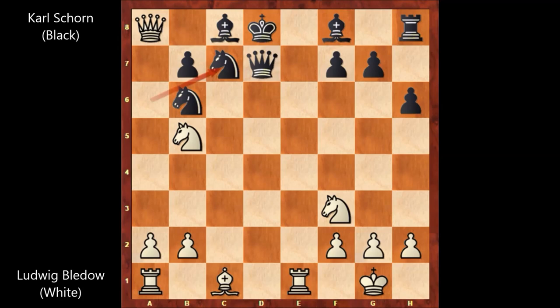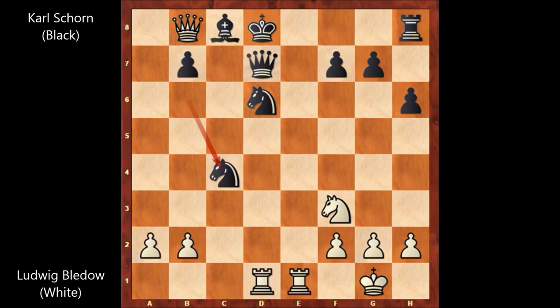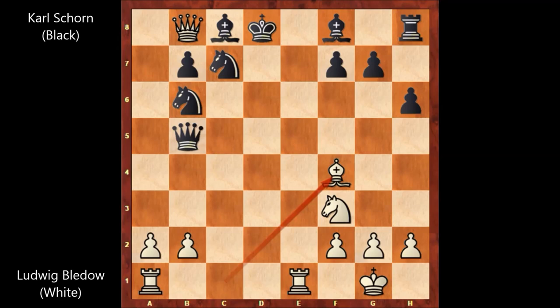Queen to b8, defending the queen. After queen to b8, Karl Schoen happily captures the knight — queen takes on b5. If knight takes on b5, then bishop to f4, threatening rook from a to d1 or e to d1. So bishop to d6, bishop takes bishop, knight takes on d6, rook from a to d1, knight from b to c4, but b3 — after b3, black is in trouble. So after queen takes on b5, we have bishop to f4, knight to a6. White has a flexible position and the king's safety is compromised for black, which is very obvious.